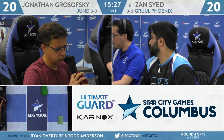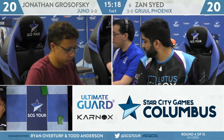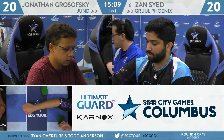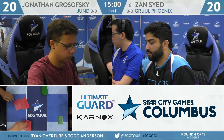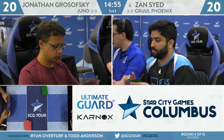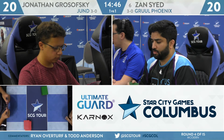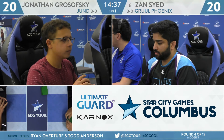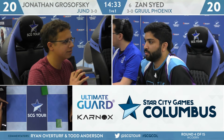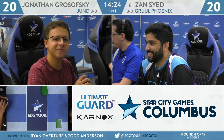Grosofsky pretty quickly mulliganing the opening seven for game three. Sayed will keep. This iteration featuring Wrenn and Six is not as explosive as the version we saw last round with Marshall Arthurs and those ritual effects, but it has more longevity with three copies of Wrenn and Six alongside some Horizon lands from Modern Horizons. These new takes on the archetype are both pretty interesting — Sayed and Arthurs going a little more mid-range. Arthurs heavy on Seasoned Pyromancer, Sayed going into green for those Wrenn and Sixes. Some of that is to combat the popularity of decks like Jund so you can try to win more of these long games. Grosofsky actually mulling down to five here — Zan has kept his. Jund generally not a deck that is thrilled to mulligan.